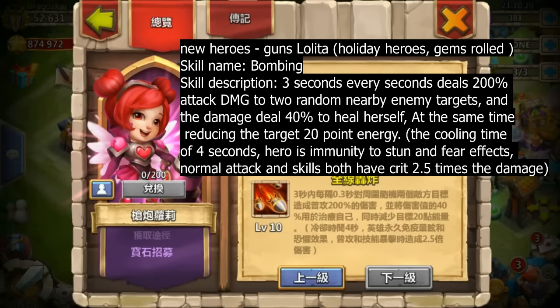The last thing is the new hero. I believe this hero is called the girl Lolita — the name might be different. Her skill: every 3 seconds, for every 0.3 seconds, she deals 200 damage plus 40% of her normal attack to two nearby enemies, heals herself, and reduces 20 energy of the attacking hero. Her cool down is a few seconds, she is immune to stun and fear, and both her normal attack and skill attack have a 2.5x critical damage multiplier. I will put the skill details at the top as well.